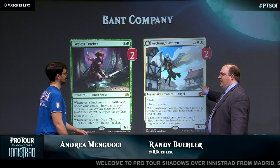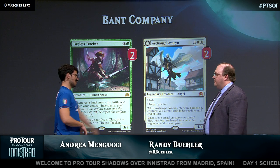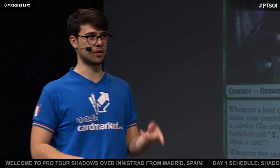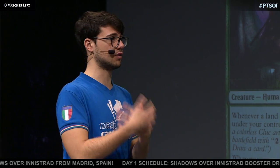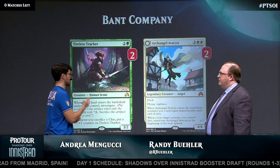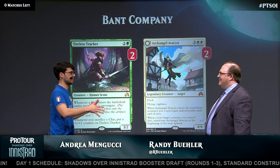And then there's Avacyn — not a three drop, so it's the one creature you can't get with Collected Company, but it's just that good. If you remember last format, we had Wingmate Roc — also not hittable with Collected Company. When you see it among the six cards after you cast Company, you're very sad. But it's a very important card in this format. Also, this deck plays Collected Company at flash speed — that's the best thing.